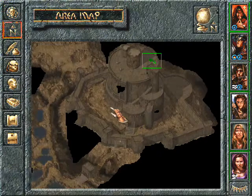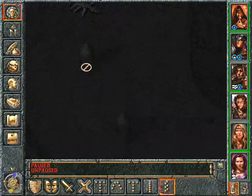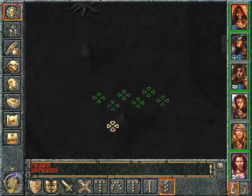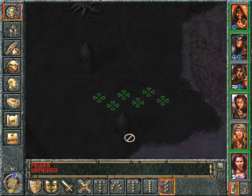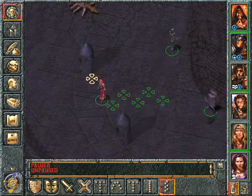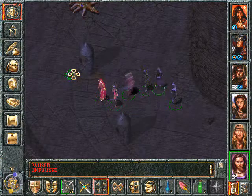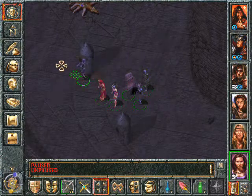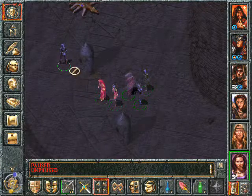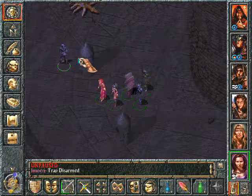I think we overlooked something. Walk over here — I think in one of those little towers there is something hidden. Awesome. But it's probably trapped since everything is trapped here. Anyone should have a look at that. Trapped as armed.